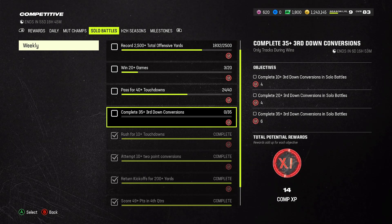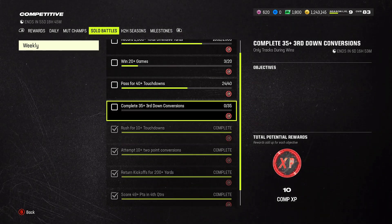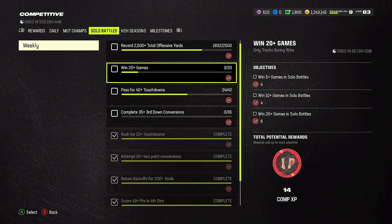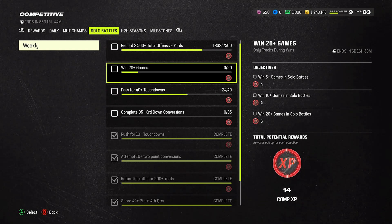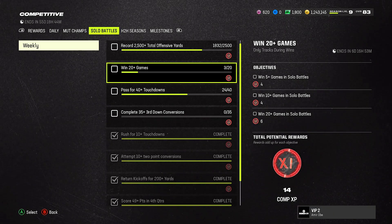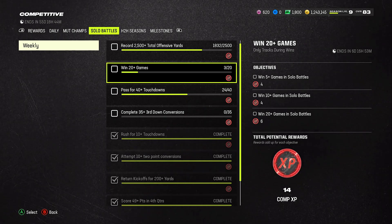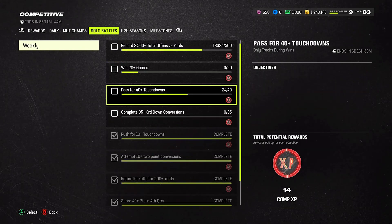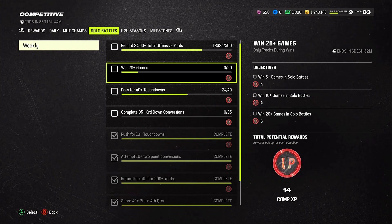After your daily objectives, come to the solo battle section of the competitive pass. When you do solo battles you're going to be completing a lot of other objectives — it's the easiest mode. Unlike last year, there's no incentive for playing on legend at all, so I'm playing everything on rookie. I don't care — everything's going to get played on rookie and I'm going to knock all this stuff out. Anyone can do it because you're able to play on rookie for the solo battles.